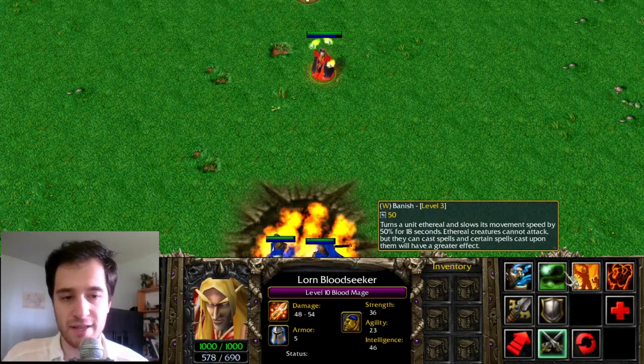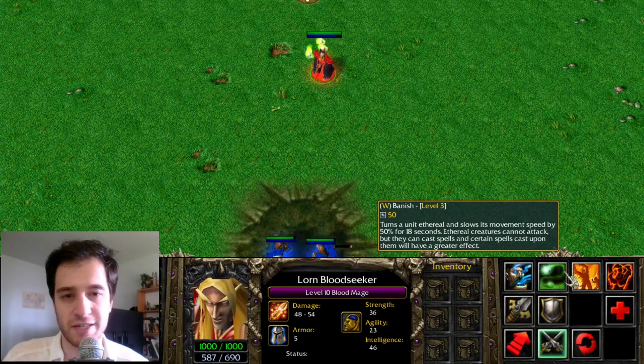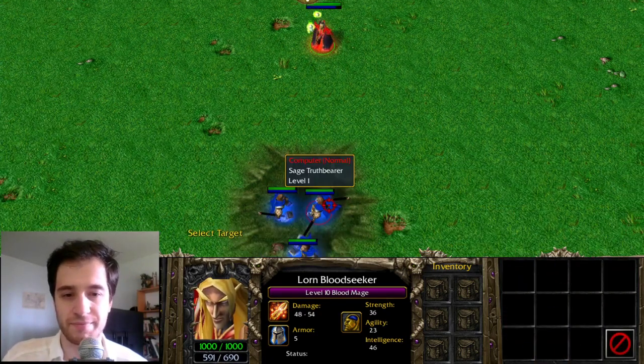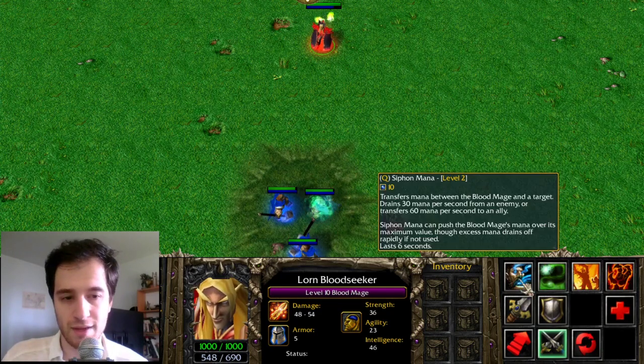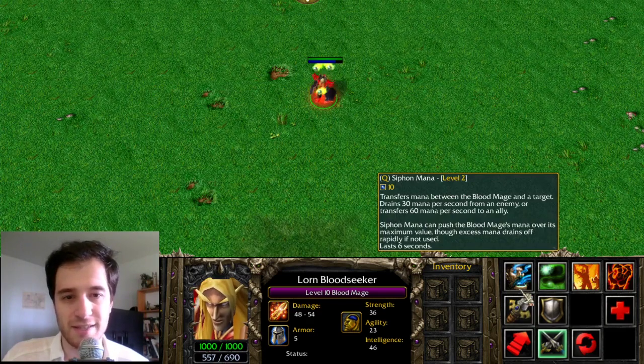Banish turns an enemy unit or an allied unit ethereal and is the basis of Decrepify from Pugna. Siphon Mana can drain an enemy of its mana and is the basis of Mana Drain from Lion.